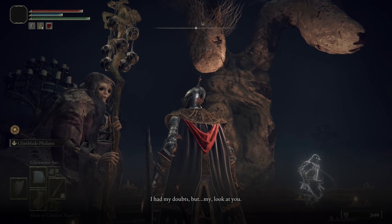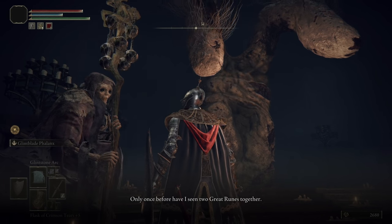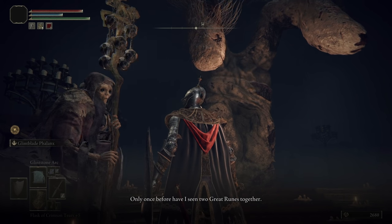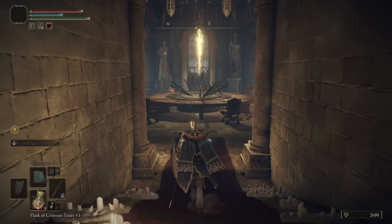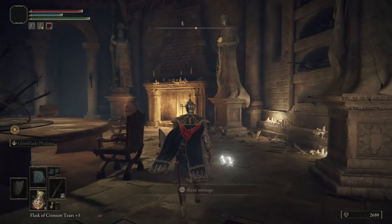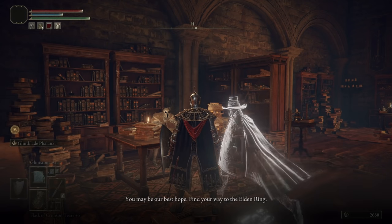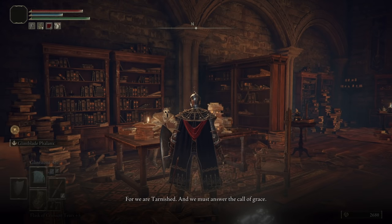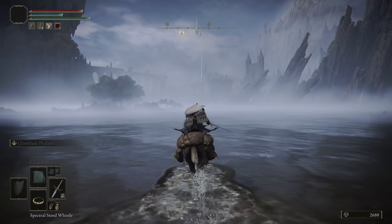Once you defeat the main boss of Raya Lucaria, you can go back to the Round Table Hold and speak with the finger reader. Having two active Great Runes — any two active Great Runes — will mean that you will be granted permission to enter the royal capital of Leyndell. But despite the game telling you that the capital is your destination, you probably don't want to go there next. Instead, there are a few other places it'll be much better to go to first so that you can grab some better equipment and upgrade what you already have.